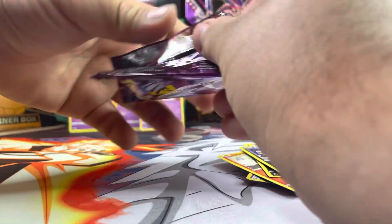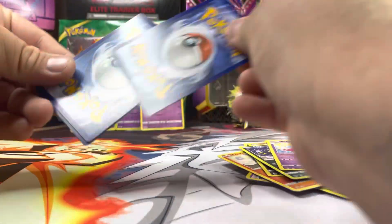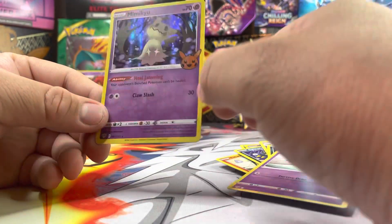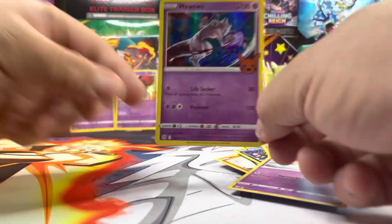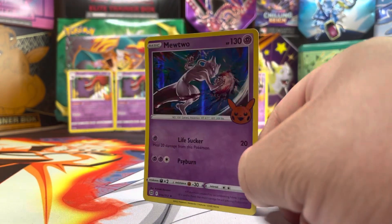We got oh — here's a Zubat, Sinistea, and Mimikyu. Nice, nice. Actually, for the best pull today it's gonna be Mewtwo. All right, if you liked the video stay tuned, and I hope to see you guys soon. Thank you guys, have a good day — happy Halloween!